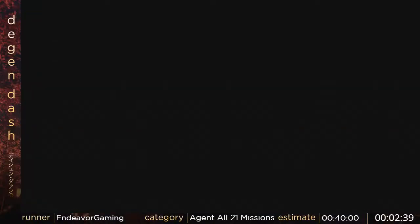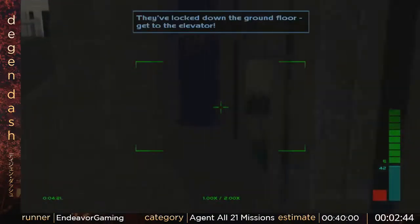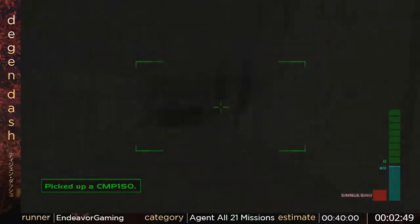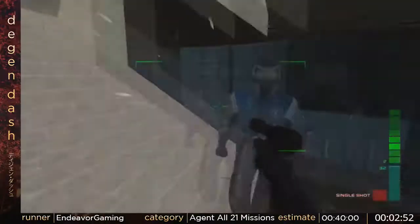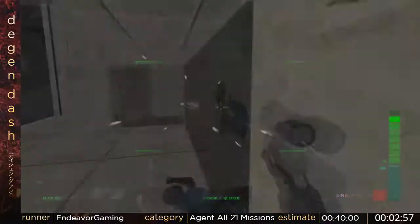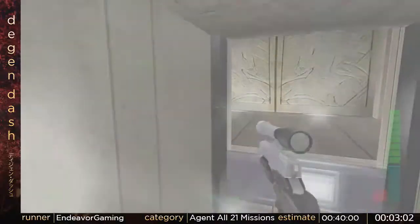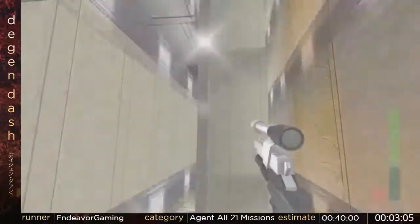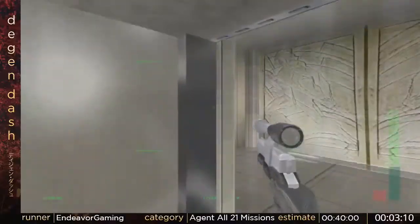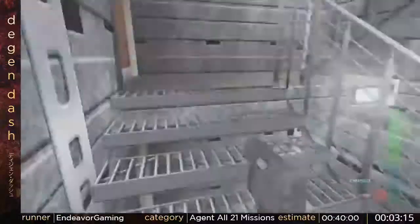Up next, Datadyne Extraction. I just got to kill as many of these people as possible because I have a computer AI following me, and if I don't kill most of these people, he can get shot at and die, which will fail the mission. The more people I leave alive, the better chance he has of dying. Normally I'm supposed to go up another elevator to get to the top, but that's slow and boring. I can just open this locked staircase from the other side and skip all that part.